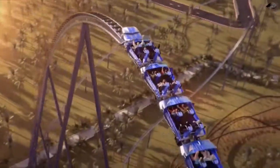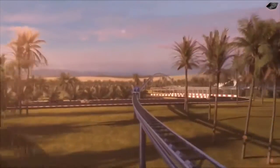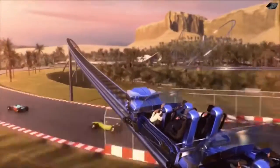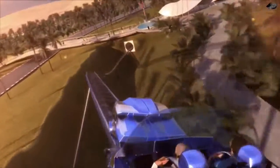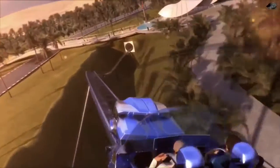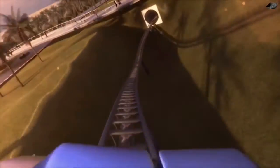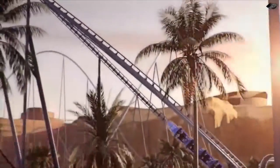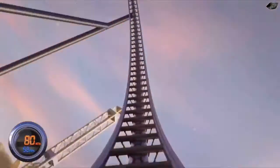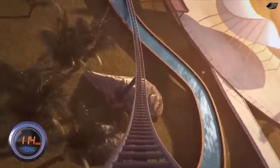Going 156 miles per hour — what do you do after that? Obviously you need a huge hill to lose all that speed and gain some back. Then you go down that hill and through a turn that would be very unbanked. As you're exiting, there's an airtime hill that's going to be the fastest airtime hill in the world. Then you're going into an inversion — because the tallest, fastest roller coaster in the world needs an inversion.